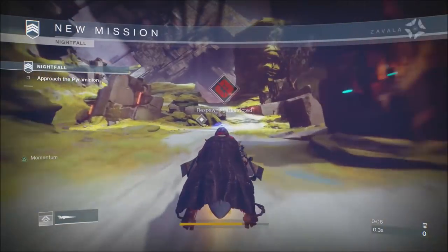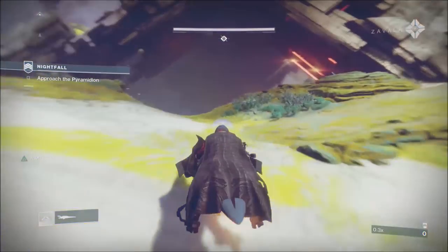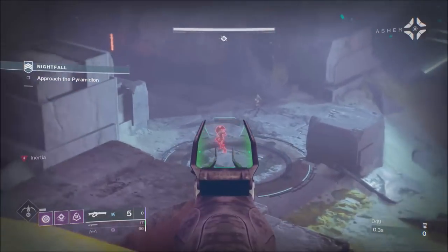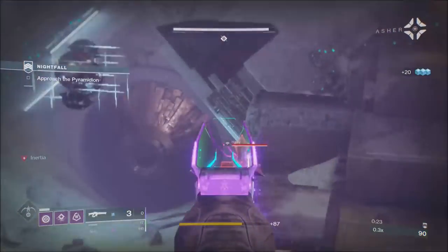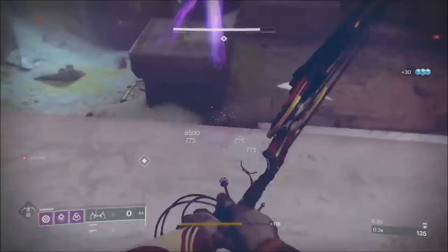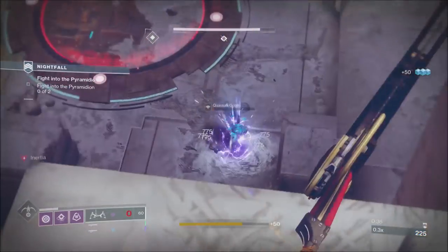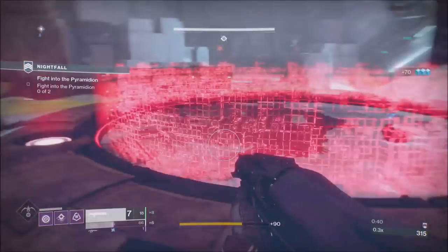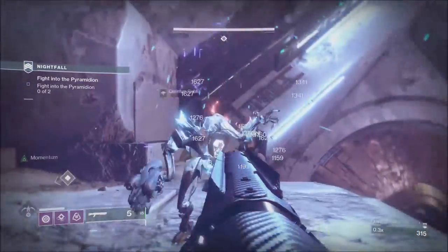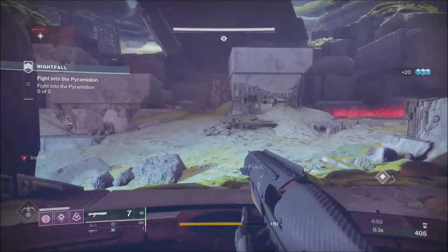I used to be a really big fan of the Tarantula, but other weapons came along — Whisper came along — and there were other weapons that done the job better. But in the recent weapon balancing, Thunderlord got a nerf; it had its damage on bosses reduced by 20%. Linear fusion rifles were buffed by 20%, so I wanted to see if they were a viable option — and yep, they are. The Tarantula used to be my favorite; I preferred it to Sleeper Simulant.